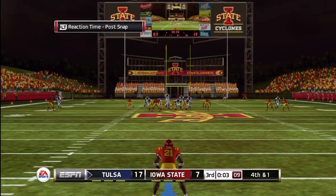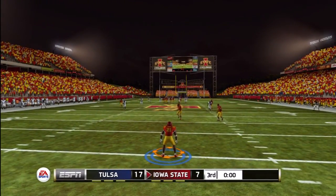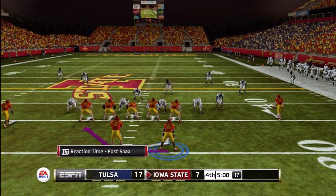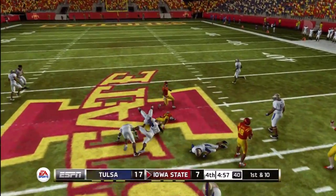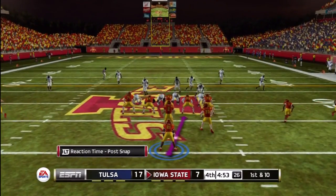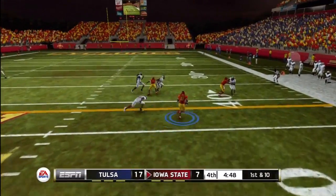Tulsa tacks on a touchdown somewhere along the way, so now we're down by 10 points at the beginning of the 4th. I'm starting to pick up steam again — you're going to see I have 82 yards rushing on 23 carries with one touchdown heading into the 4th. Which is not horrible, but for a Barry Sanders Heisman contender, you're going to want to do better than that, especially against a team like Tulsa.